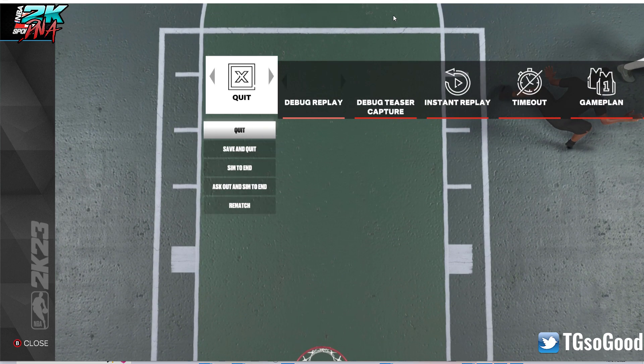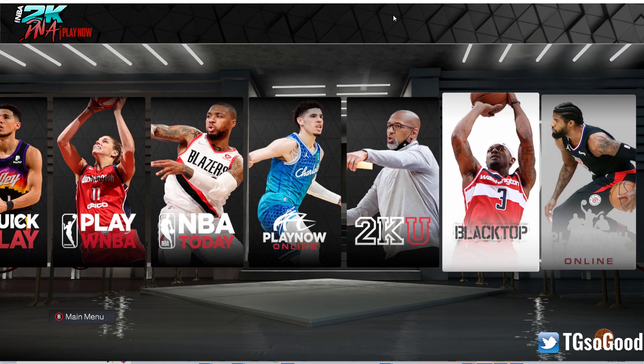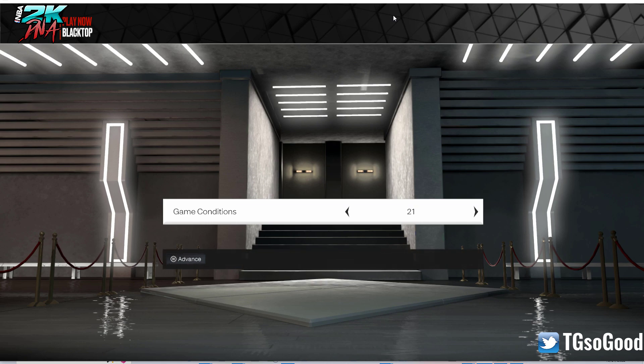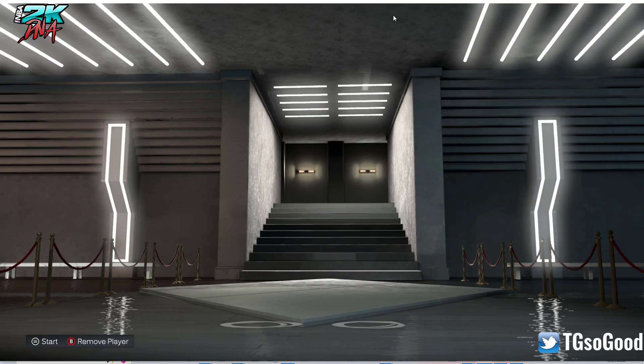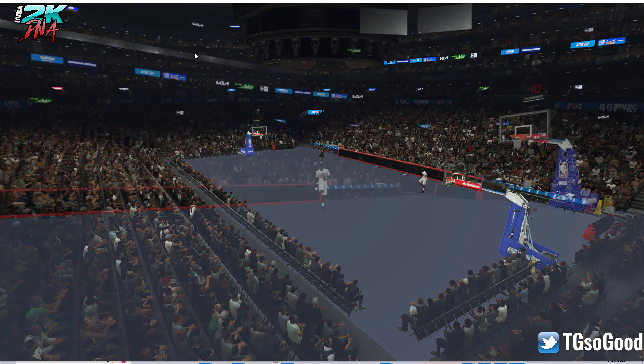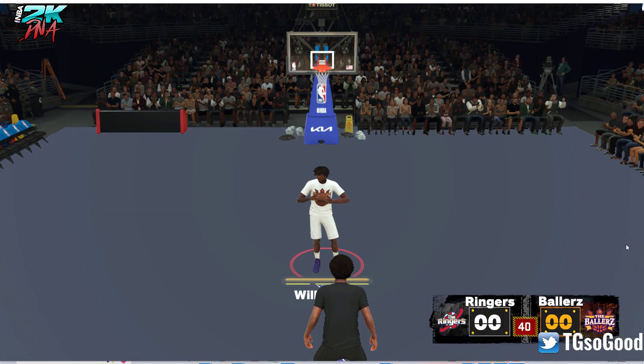So let's use a different stadium this time. This will be the last time we show anything here. Let's go to Blacktop one-on-one, pick a different team, and jump into this. All right, here we are — the only issue is with the real arenas: as you can see, there's no floor.